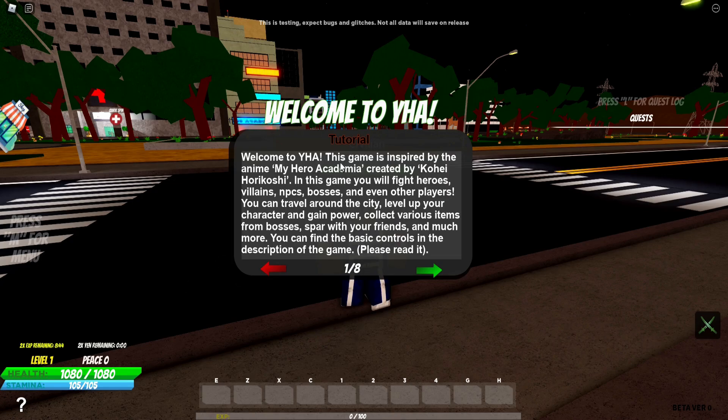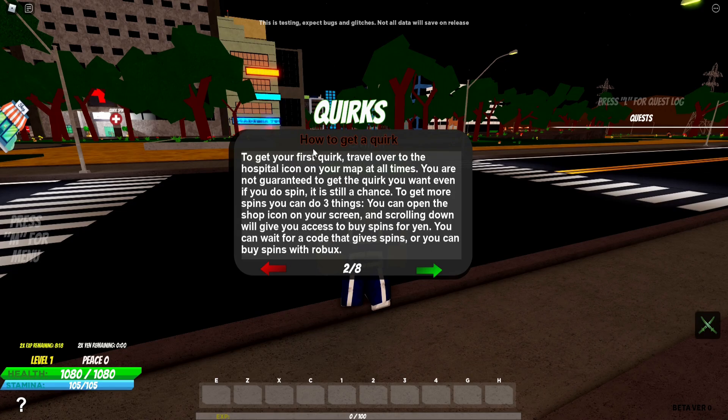Welcome to Your Hero Academia. This game is inspired by the anime My Hero Academia, created by Kohei Horikoshi. In this game, you will fight heroes, villains, NPCs, bosses, and even other players. You can travel around the city, level up your characters, and gain power. Collect various items from bosses, spar with your friends, and much more. You can find the basic controls in the description of the game. To get your first quirk, travel over to the hospital icon on your map at all times. You are not guaranteed to get the quirk you want — even if you do spin, it is still a chance.